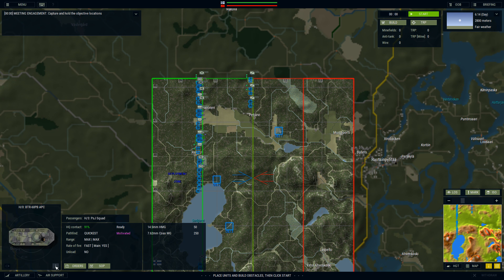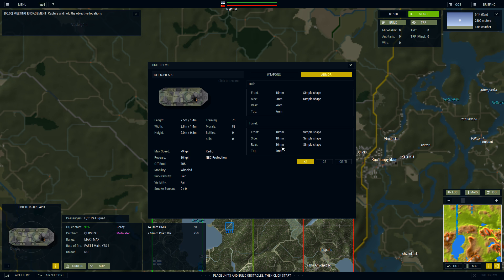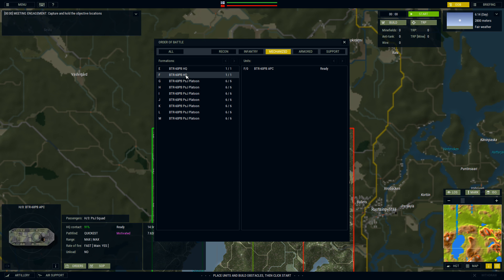The BTR-60 hits 79 kilometers per hour, though reversing is slow. It has a heavy machine gun and also a 7.62 medium machine gun — penetration is decent so we could do some damage. Armor is similar to the recon units — not great. Keeping HQ units strategically behind the APCs will help issue commands more quickly.